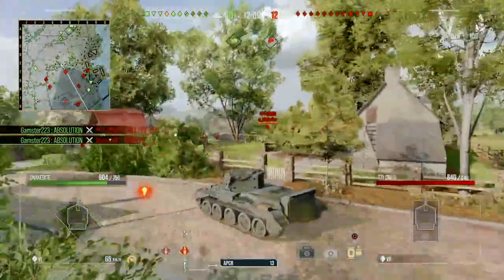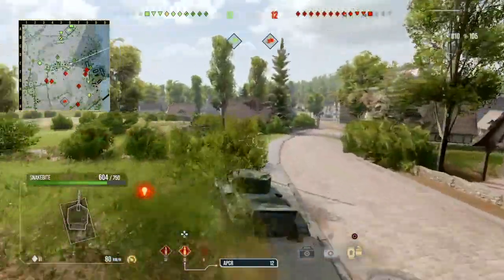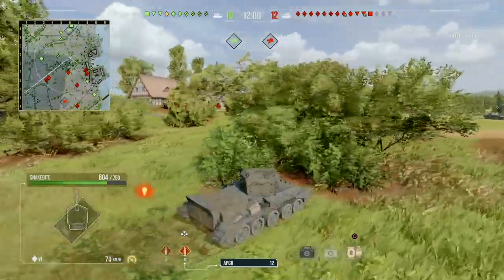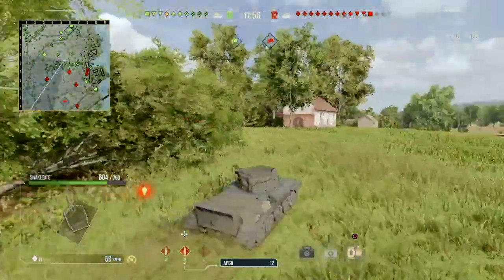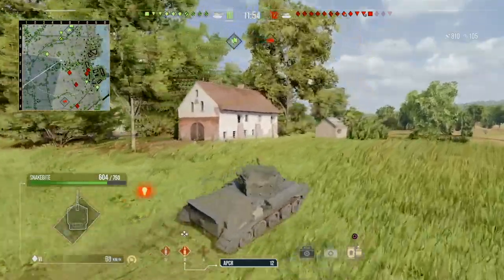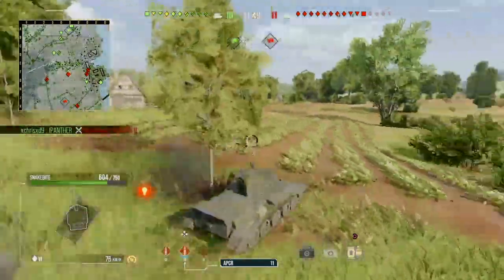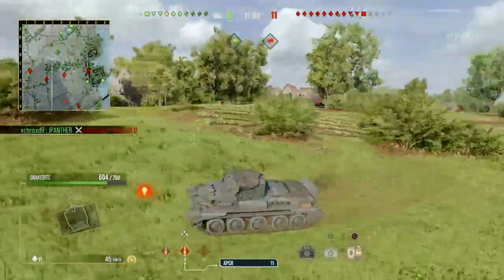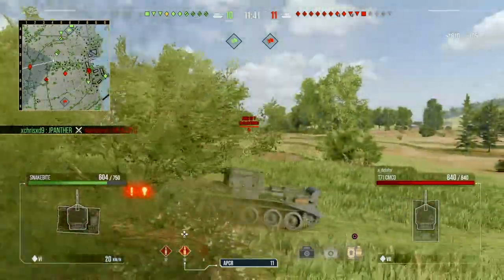This light tank comes up - just trying to get a couple of shots into him, I miss all of them but I've pushed him off. We seem to have lost the town as well, we've just got one heavy in there. Our friendly light tankers have abandoned the 1-2 line. At this point we've only locked down one tank but we've lost control of the map I feel.